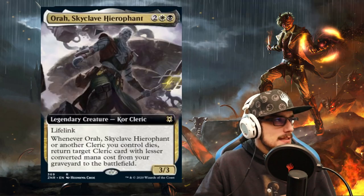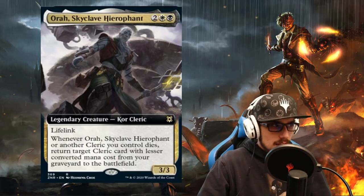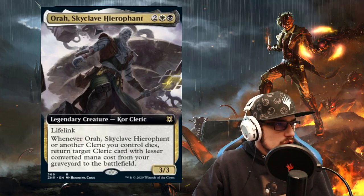Moving on to the second step, we have Aura Skyclave Hero Font, a 3/3 with lifelink. Whenever Aura Skyclave Hero Font or another cleric you control dies, return target cleric with lesser converted mana cost from your graveyard to the battlefield.